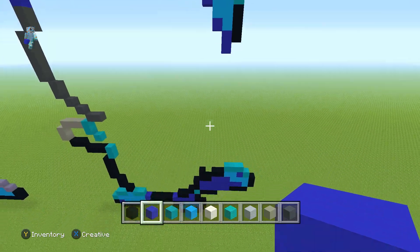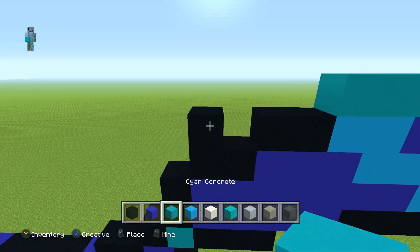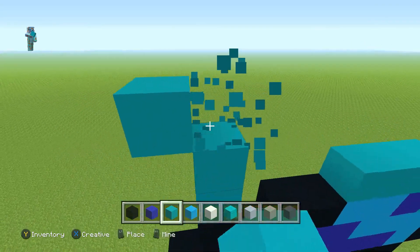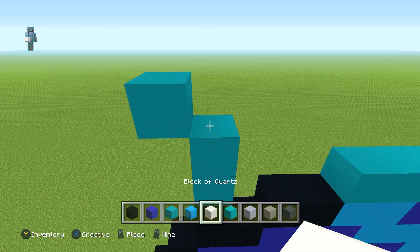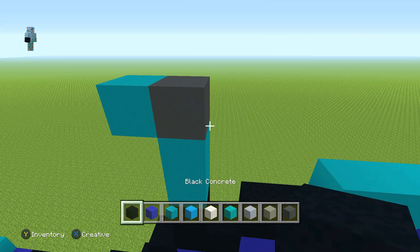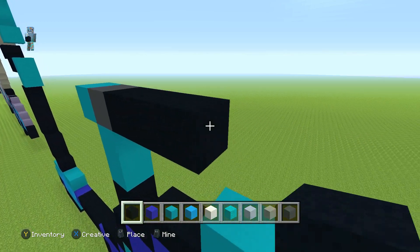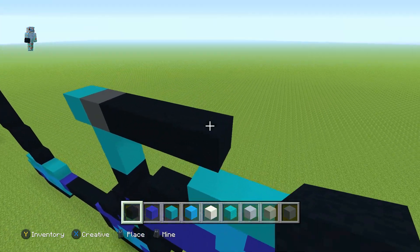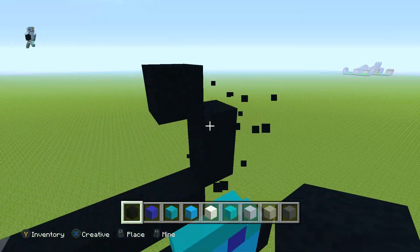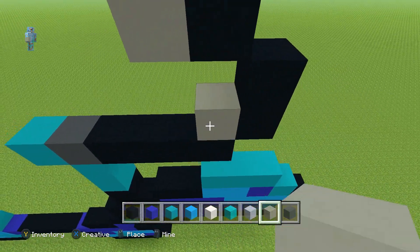I'm going to start from the other end now just to make sure it connects. From here get your cyan concrete, place two above this and one up left diagonal. Place a grey concrete here, and then four black concretes to the right - one, two, three, four. Go up right diagonal once, up one, then up left diagonal once. Place one light grey concrete to the left and also place one here in the corner.